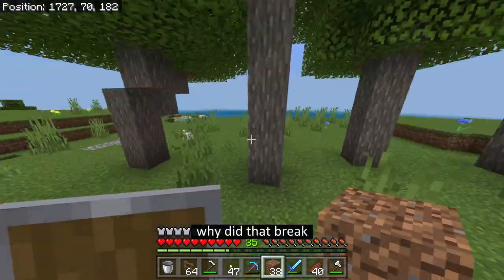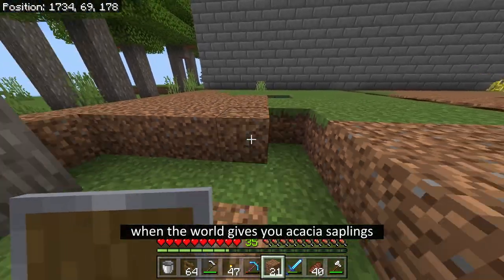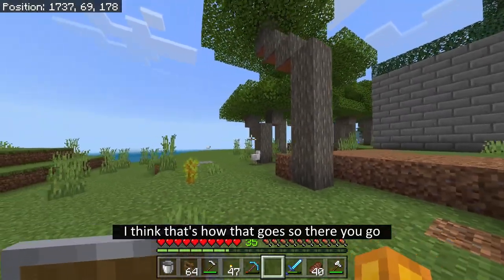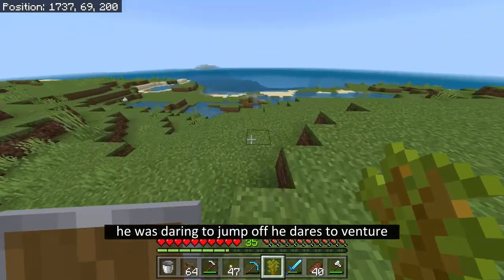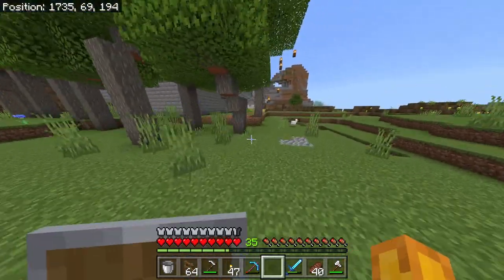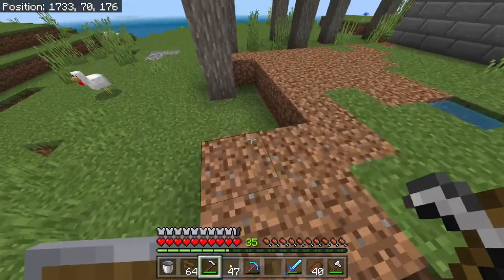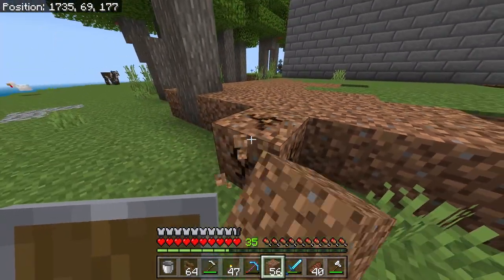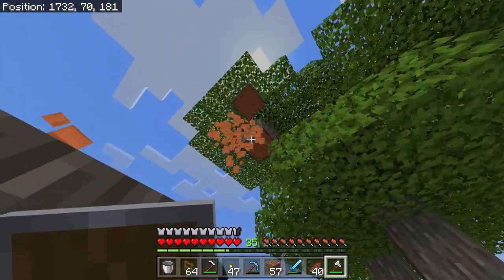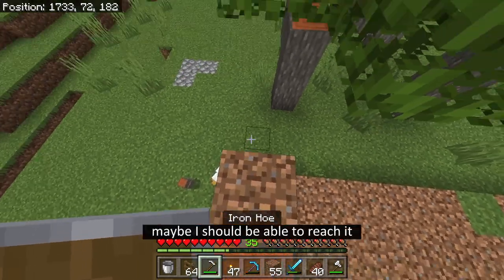Oh look at that - acacia saplings! Nice. The world just wanted to give me an acacia sapling, and when the world gives you acacia saplings, you make acacia trees. I think that's how that goes. And look at that mangrove thing - finally gone, disgusting. Perfect. But I just want to finish this out over here. It looks like this tree is kind of in the way, so I got to chop down this tree. If I go up by one or two, maybe I should be able to reach it.